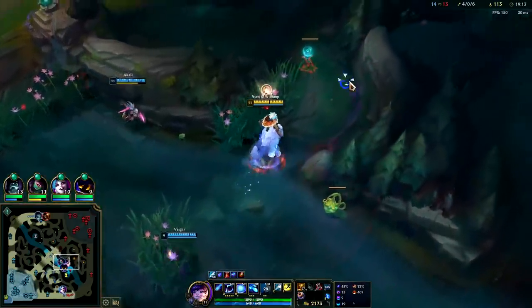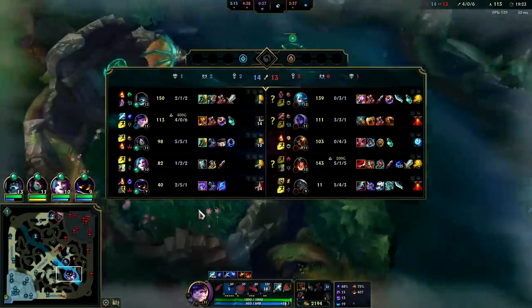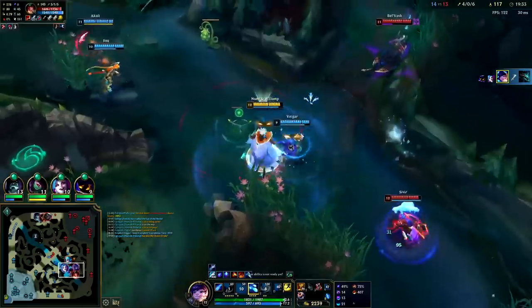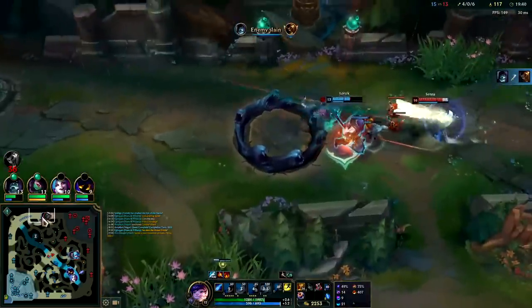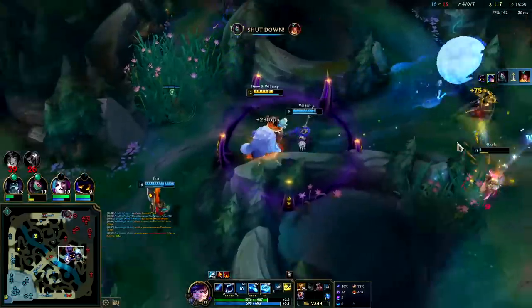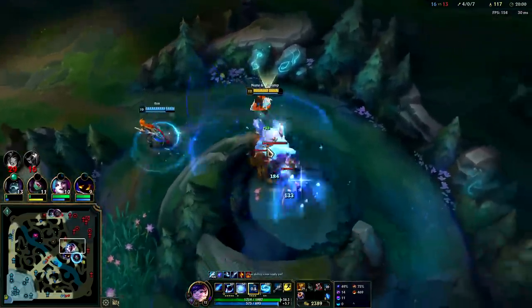They got Scuttle. I think we can rush it down — I think they all backed. Faegar's pretty fed. Belveth still hasn't completed an item — she's purchased tier two boots, Tiamat, and now she's going for Immortal Shieldbow, so she's buying some very pricey side items. Somebody hit her. Got her Flash — that's good. Yorick's going to pop off topside. He kills Aatrox and he's probably going to kill Senna too. These guys can't fight a man down. Belveth has freaking Aatrox-style knockup — it's really good.